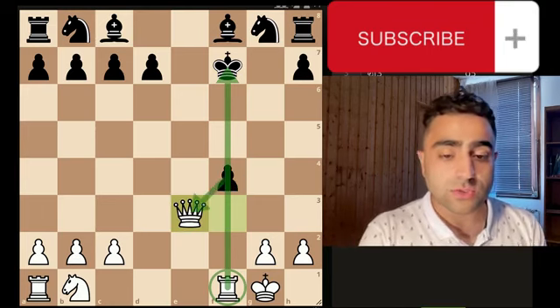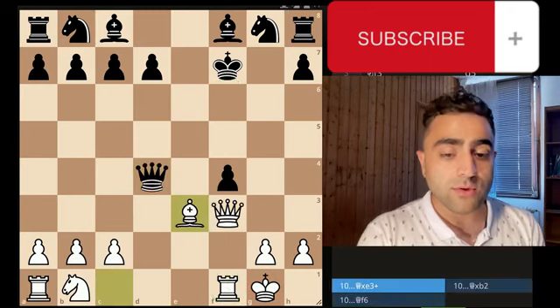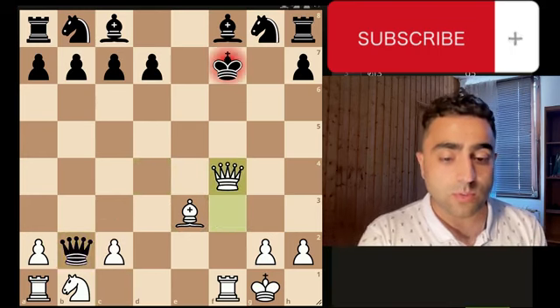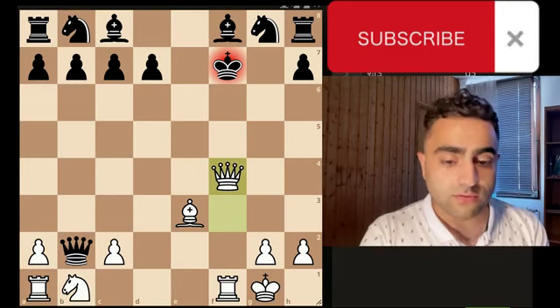Instead, if they try to take more pieces with queen to b2, now you have queen captures f4. At this point the best move for them is to block with the queen.